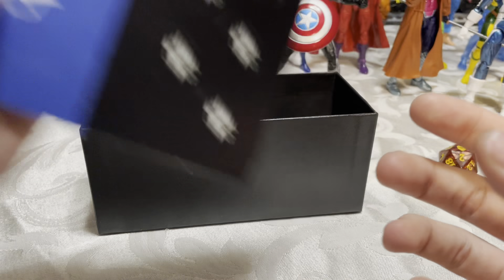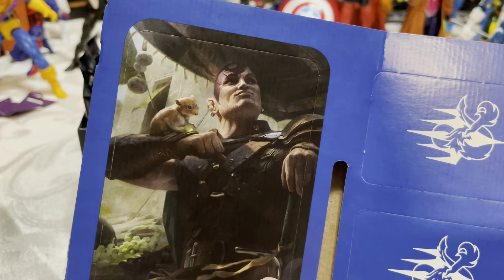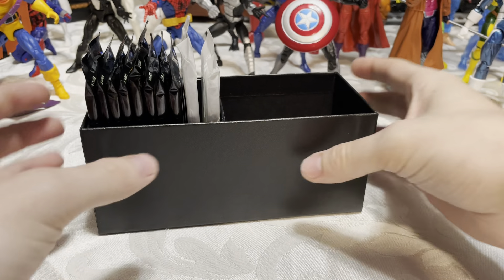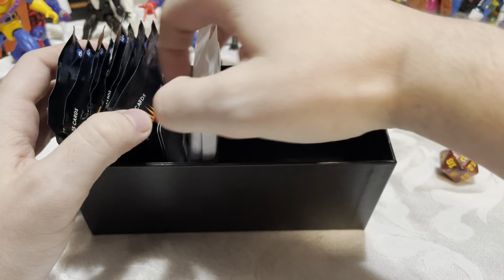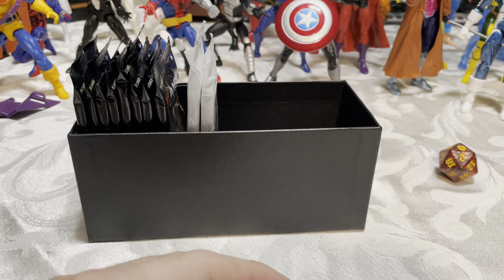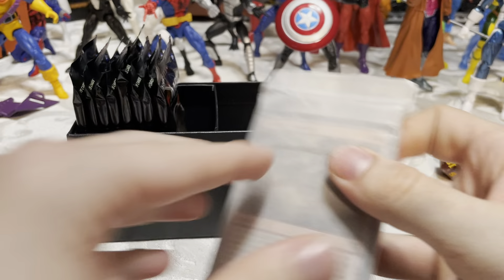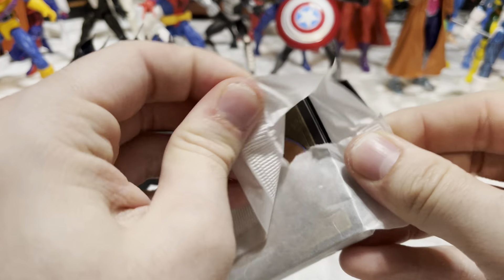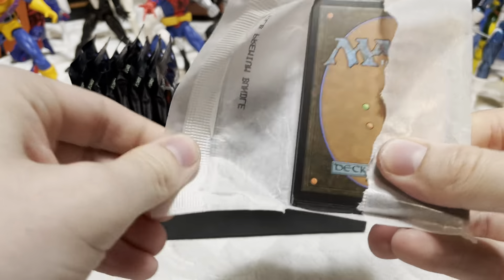We got some artwork here of a dragon, some tokens — some black, some blue — and then more Minsk and Boo. He's the big face character of this set. And here are the teach-you-how-to-play cards — those go in the trash.